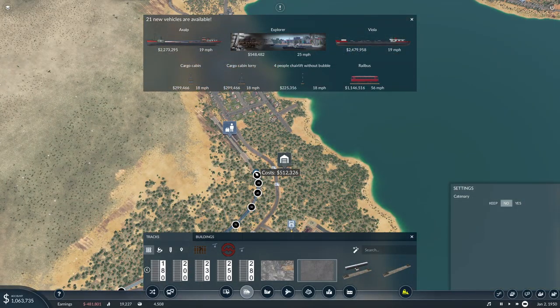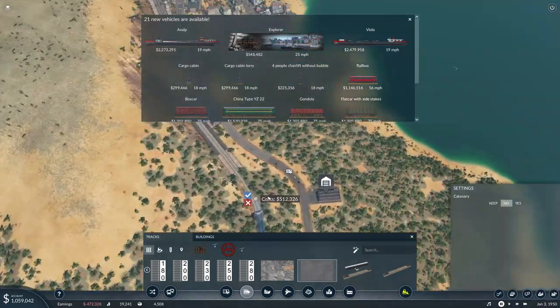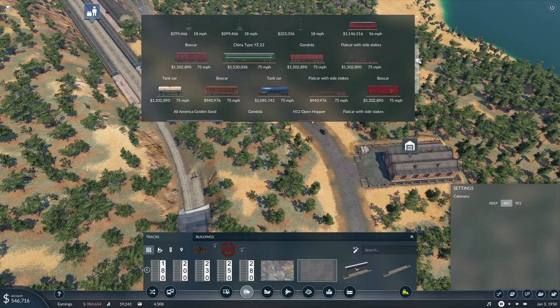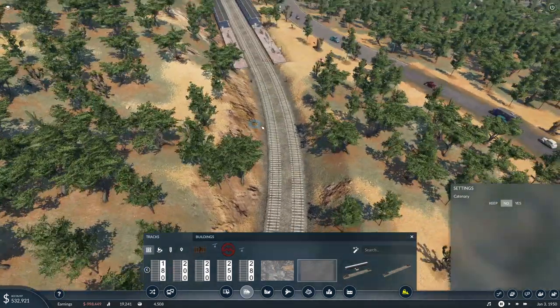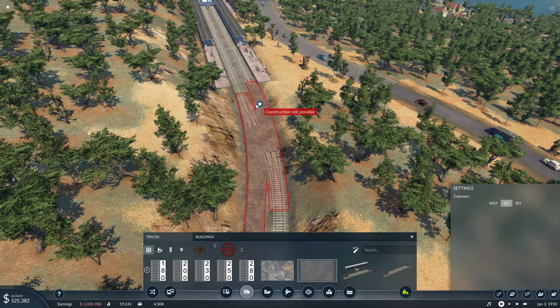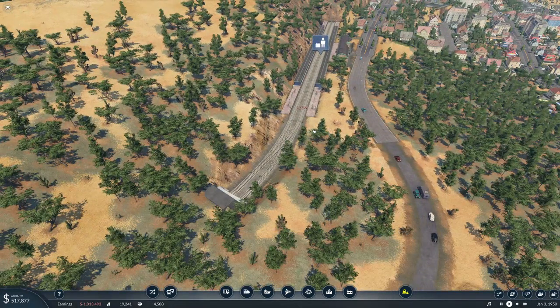Oh, there's some new stuff — new boats, new wagons. Good stuff. Now, can I make a diamond work here? I can. Alright, very good.